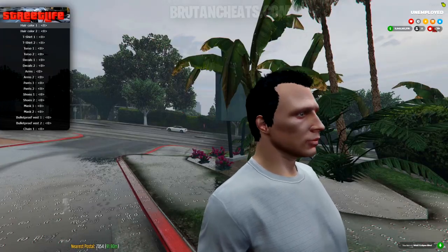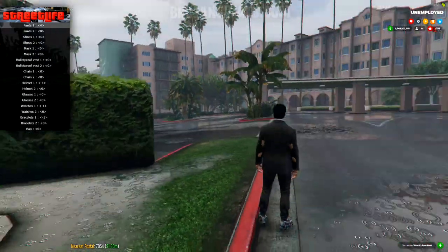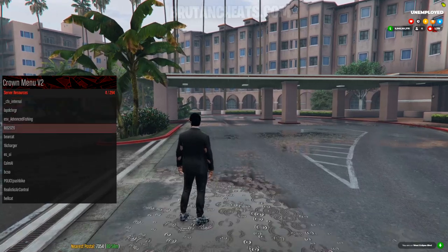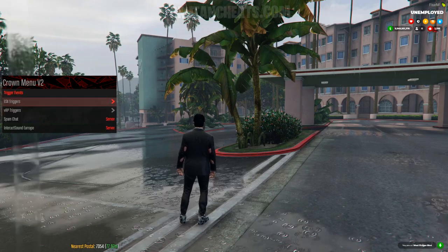From here you can change your skin — you can change the t-shirt, the torso, the arms, the pants, the shoes. From here you can see the server resources and you can see the custom vehicle names. As you can see, there's M8 2020.